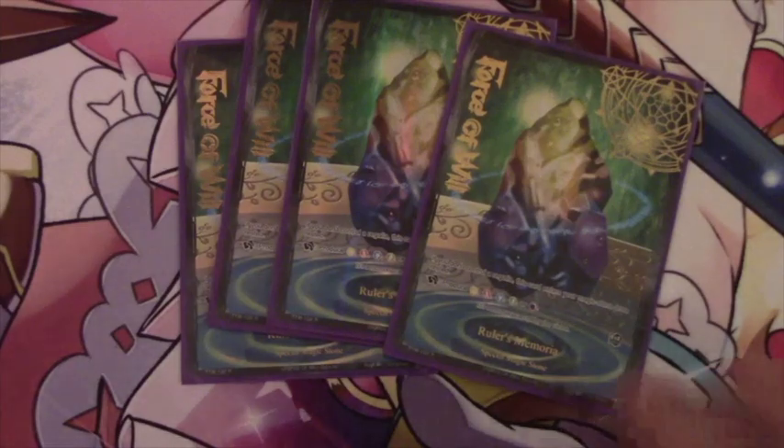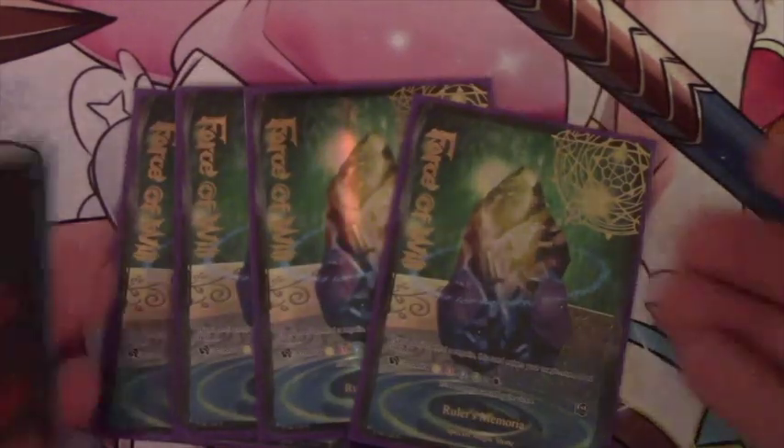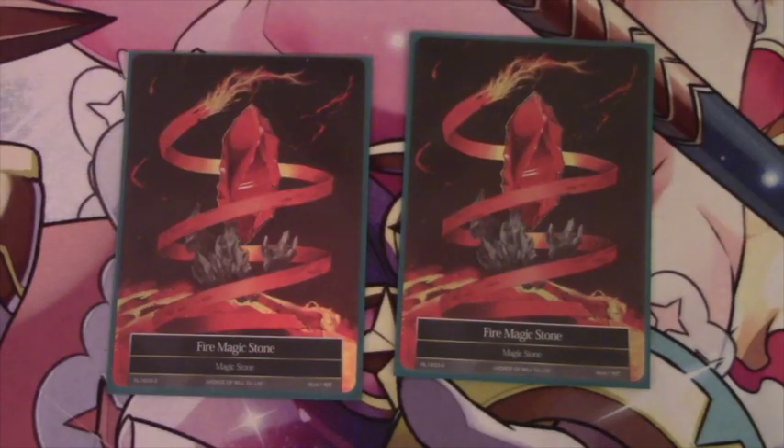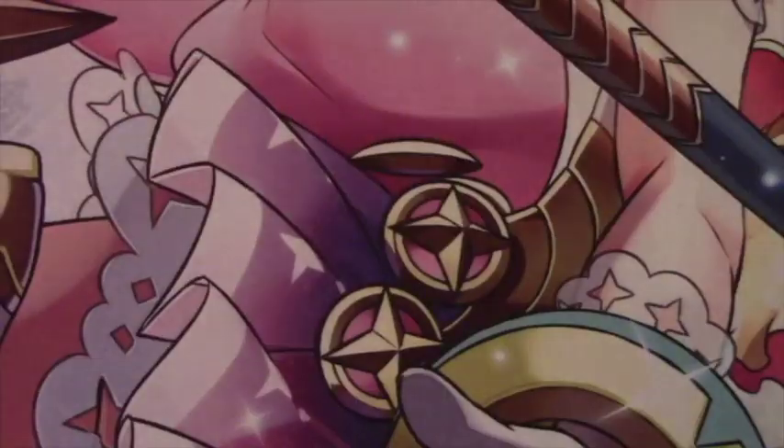Moving into the stone lineup: four Rural Memorial so we can use our splashed other colors, and then just two basic Firestones to round out the stone count. Moving into the Resonators, it is a very Resonator-heavy list because we want to be hitting Resonators all the time with Malgus.